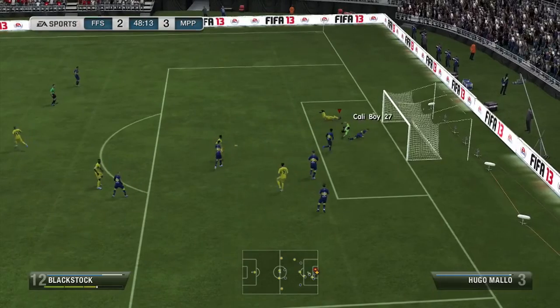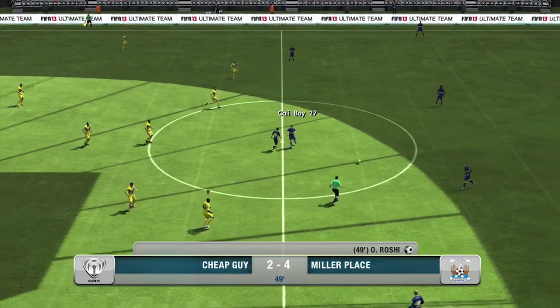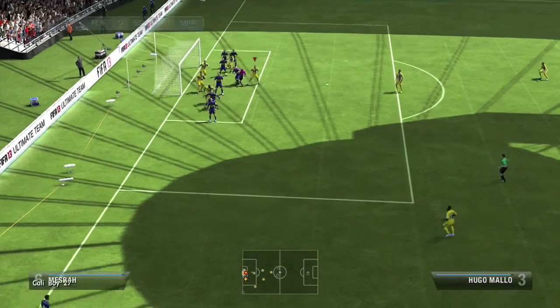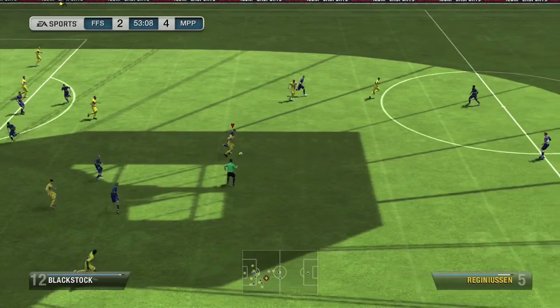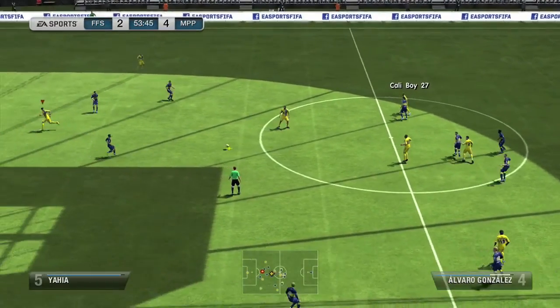We get off to a quick start in the second half with Roshi playing a good quick ball in. My coach always told me put the ball into the box — you never know what could happen — and that's an example of it. That puts us up 4-2. But then the game starts to turn, and EA is absolutely persistent that there is no momentum or scripting in this game.